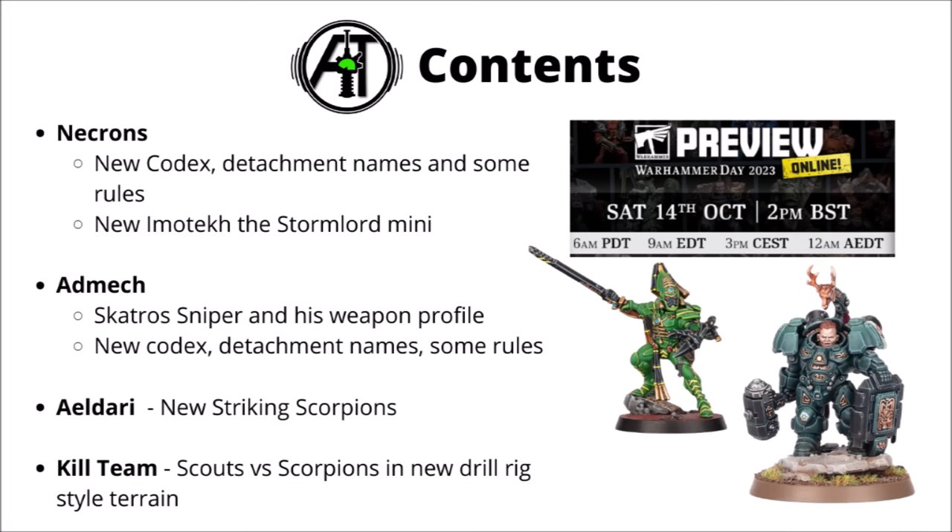Going through what we've got by faction: for the Necrons we've got a new codex, the detachment names from that codex, plus some datasheets, clarifications and some rules, and that rather new Imotekh the Stormlord miniature. For the Adeptus Mechanicus, we've got the stilt-legged Skatros Sniper with his weapon profiles for his new gun, plus the new codex and detachment names once more, and a few rules previewed for their stealthy type detachment. For Kill Team, it seems the new Space Marine Scouts are going to be coming out alongside some Striking Scorpions for the Eldar. Games Workshop are finally making their way towards making all the aspects plastic, though they do have quite a way to go yet. It seems the Scouts and the Scorpions will be fighting it out over some new Drill Rig type terrain, coming out alongside a Kill Team box called Kill Team Salvation, so those miniatures might be a little way before they release individually.